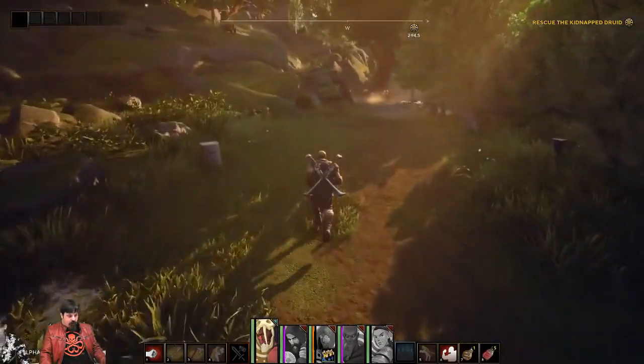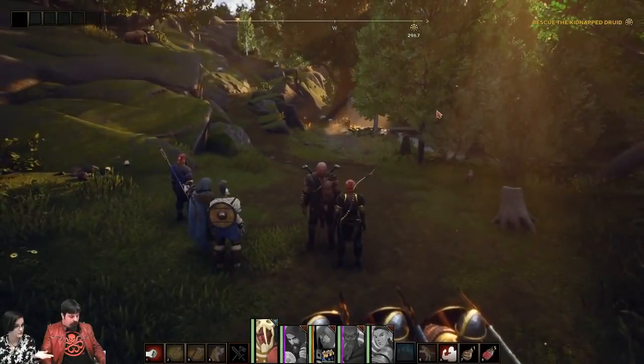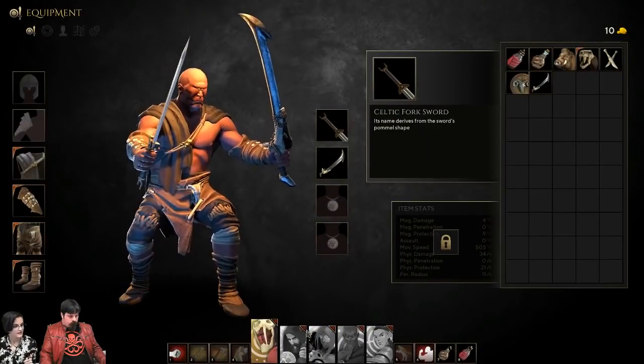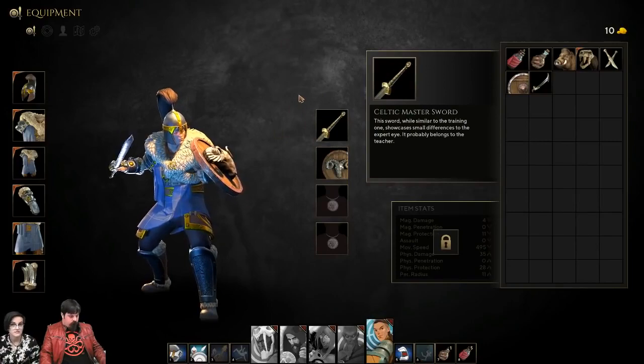Sorsomoth asked if equipping another armor or weapon will change your character's look in-game. As Sergio showed earlier, if you equip or unequip weapons they do change, and your external appearance will indeed change. That's a big part of customization.